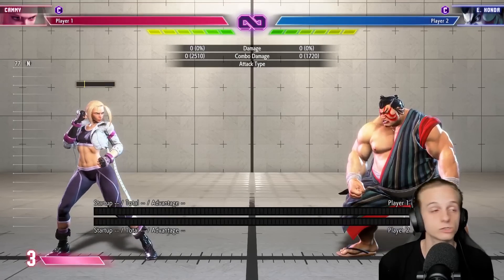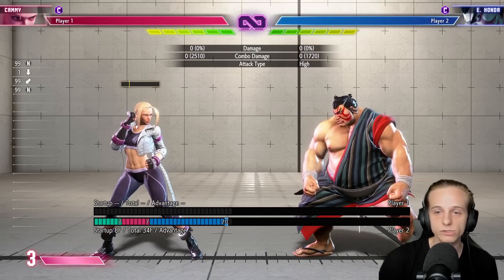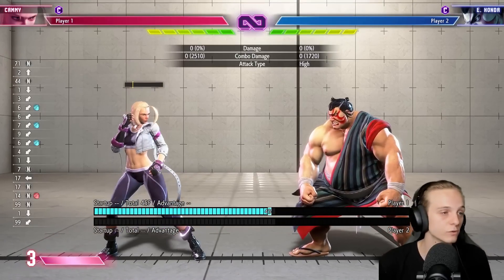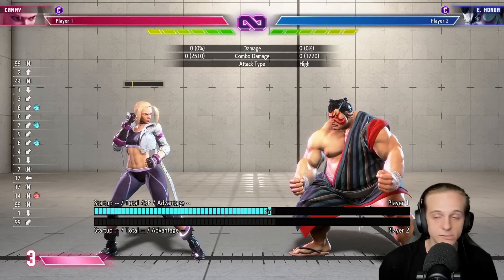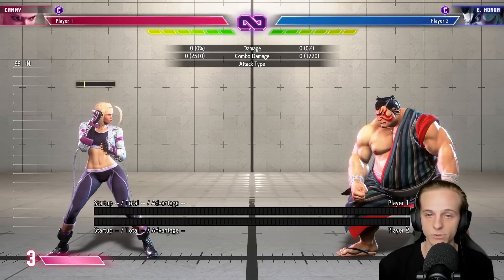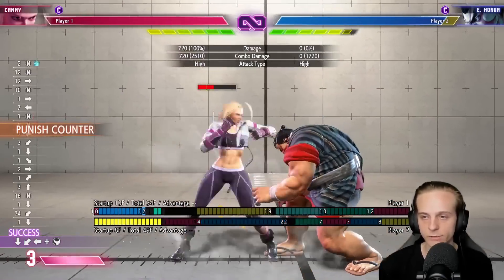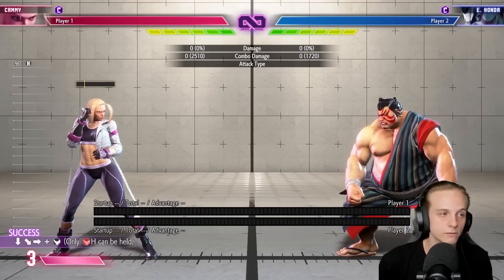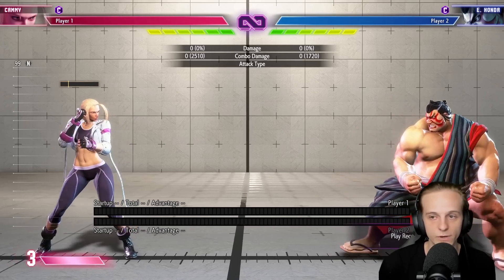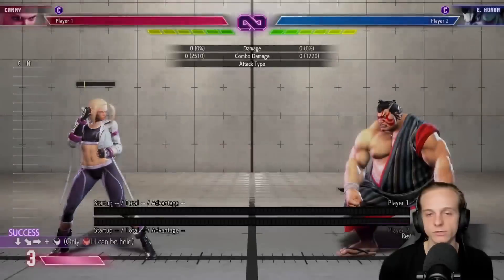The first option is for him to simply attack again afterwards — usually a standing heavy punch or a jab. They're looking to whiff punish you or just hit you fast enough. The counterplay for Cammy is essentially just a dive kick — you're just privileged in that sense. For other characters, usually what you can go for is just to wait it out and whiff punish.